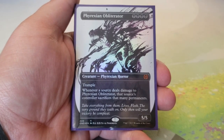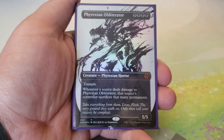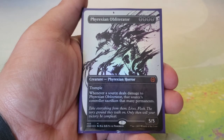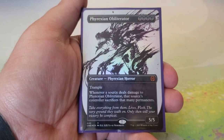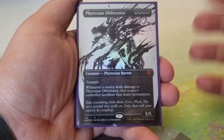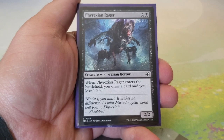Phyrexian Obliterator — four black for a 5/5 with trample. Whenever a source deals damage to it, that source's controller sacrifices that many permanents. If it blocks, attacks, or gets targeted by damage spells — your opponent sacrifices permanents. Phyrexian Obliterator is just nasty and it's a great card.